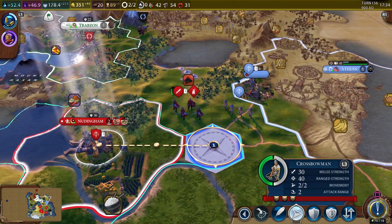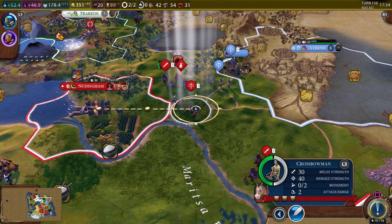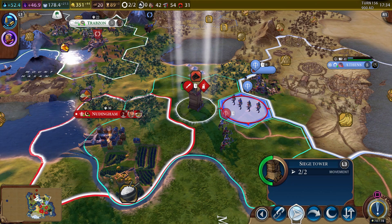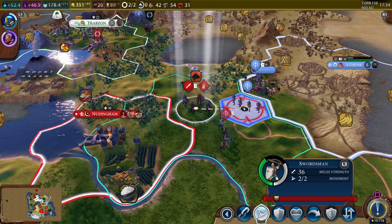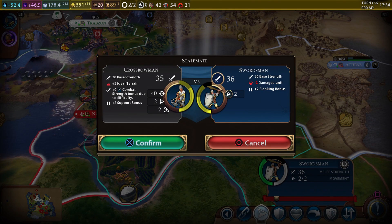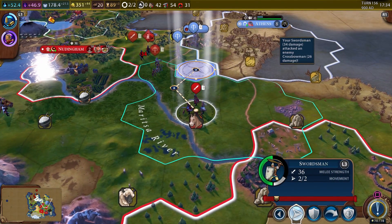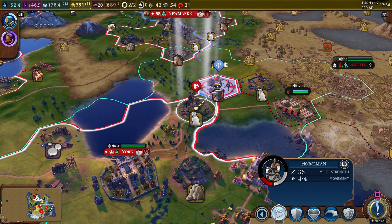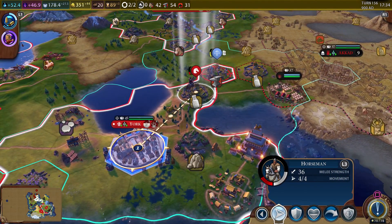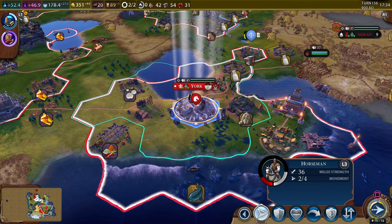They've moved both crossbowmen out, so let's move our crossbowmen too. Try and get both of these guys destroyed so we can push forward again. We could go and attack here — it would be a stalemate, but I'll take it. Bring the other sword guys in, though we can't move much because of the hill. We would lose this stack so we should probably go back to the city — they're gonna loot but we gotta heal.